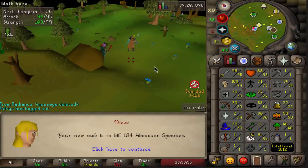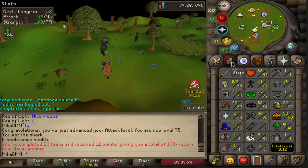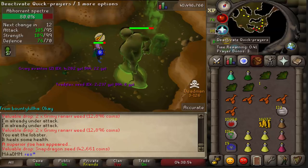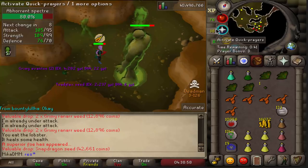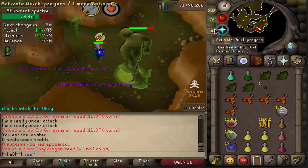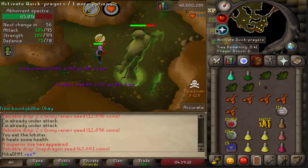We are at 95 attack and we got some Abby specs. Sure, why not? That's actually very convenient — this superior is going to give me 85 Slayer as well. I'm still going to finish the task because I might get Abyssal Demons as a Slayer task and I'm going for 87 Slayer. Let's just see what we got from this superior right now.